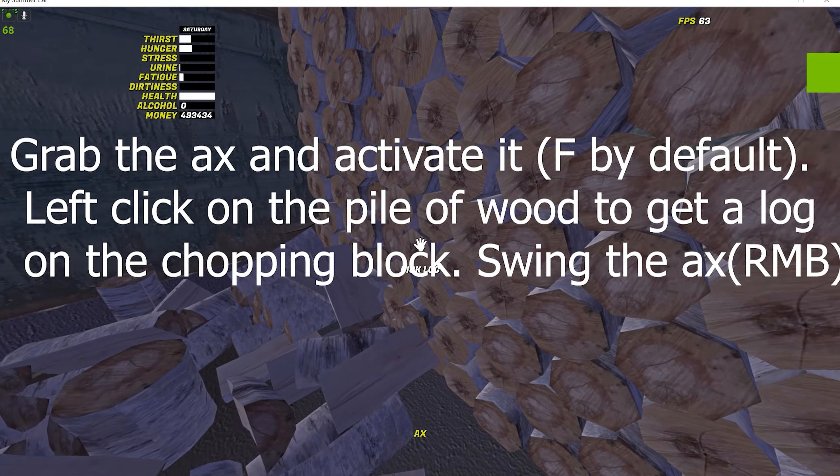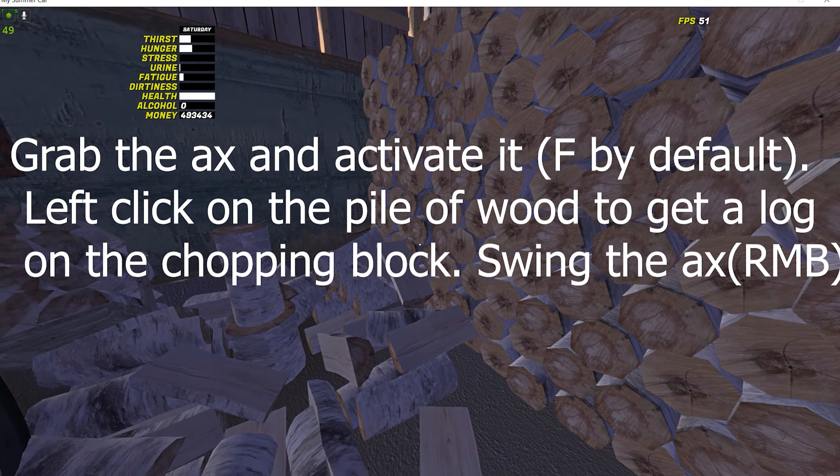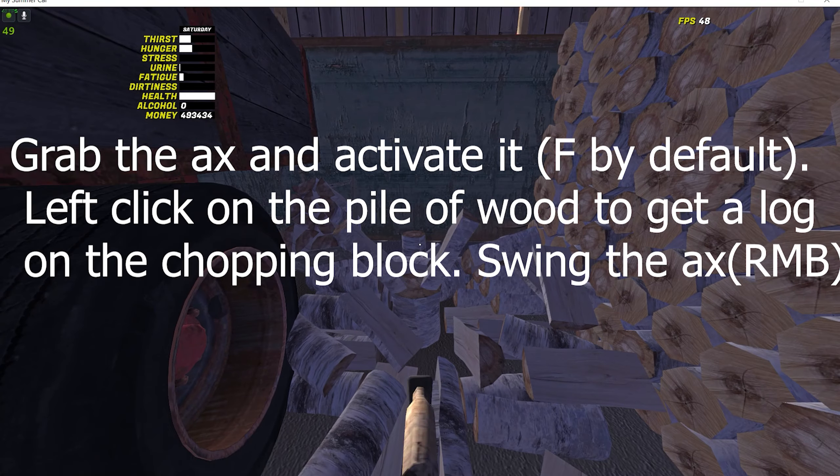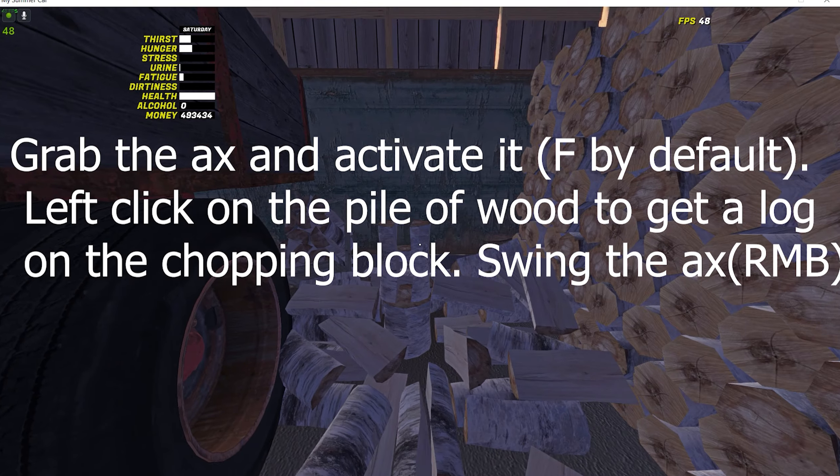Today you need an axe. You get the axe from this shelter — use left mouse button to pick up logs, right mouse button to chop logs.